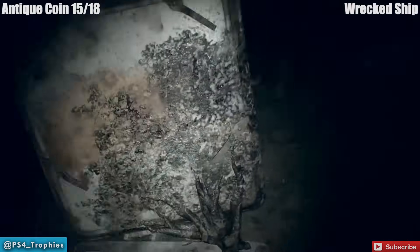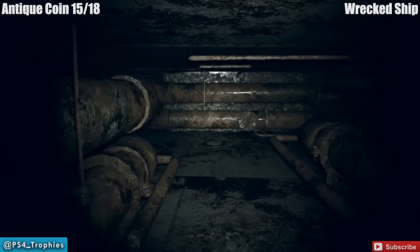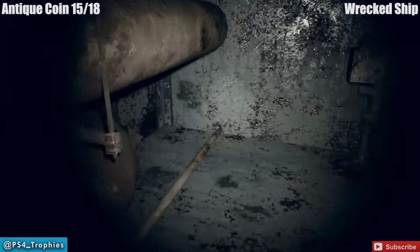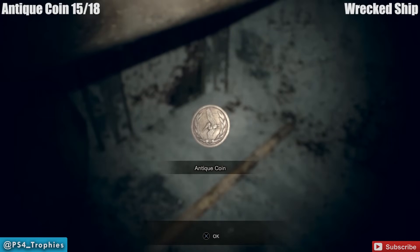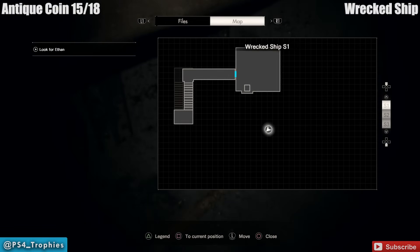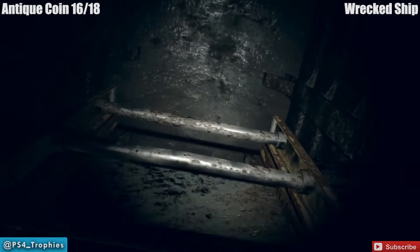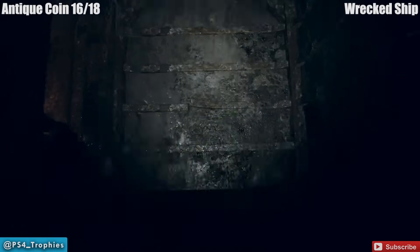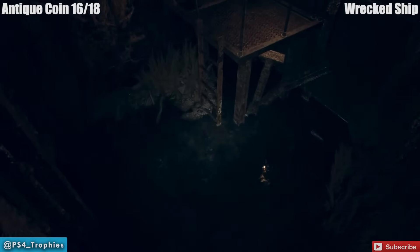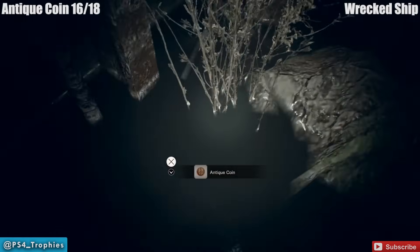Now we're leaving and heading over to the wrecked ship — there are quite a few collectibles in here. When you travel down this way, before you even get to the save points — this is after you see the flashback sequence — drop down, and before you get to the exit of that, turn to the right path and pick up that antique coin, very easy to miss. When you climb up the ladder you're going to see a body in the doorway. Then drop down into the water to climb up another ladder — inside the water, cleverly hidden in the corner, is antique coin number 16.